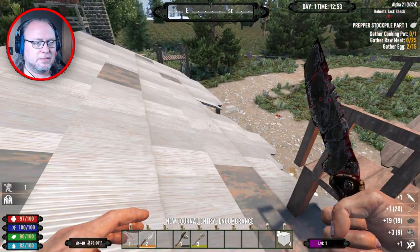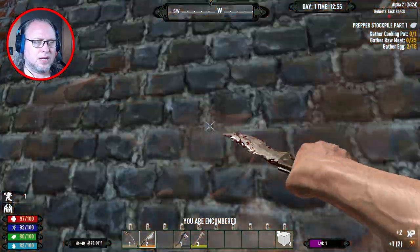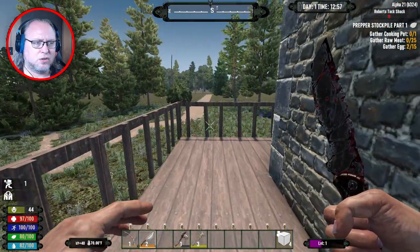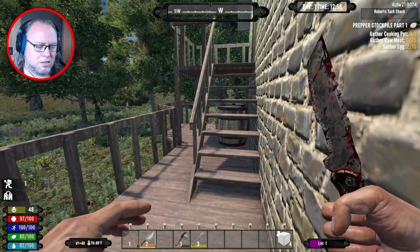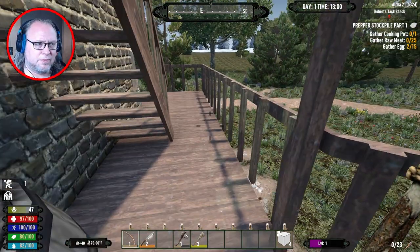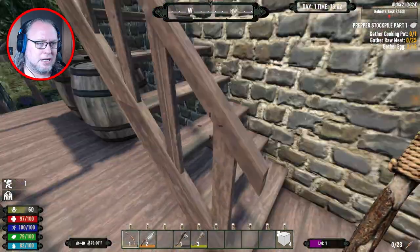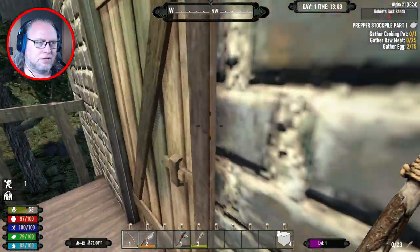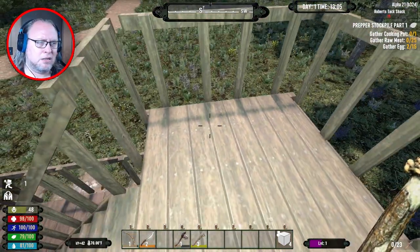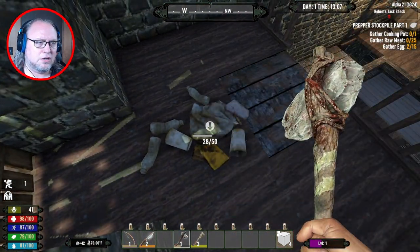I want you — give me you. All right, that is a fake door. Is there anything over here before I go inside? Just the barrels, which I might actually break down. Did you actually see me? You might have, but you'll lose interest rather quickly.